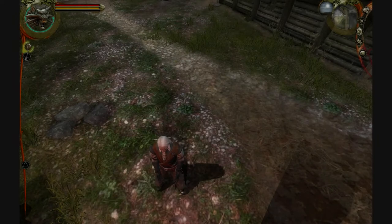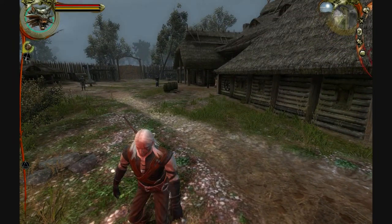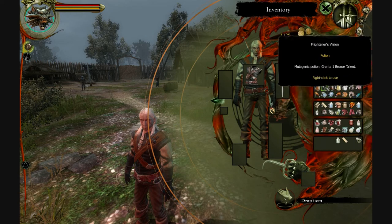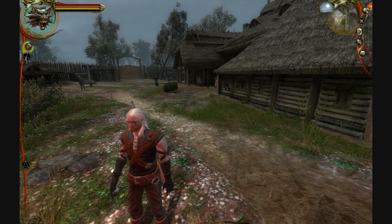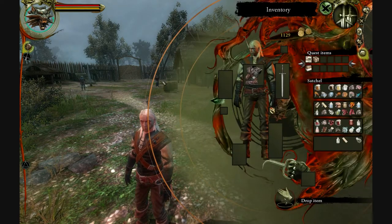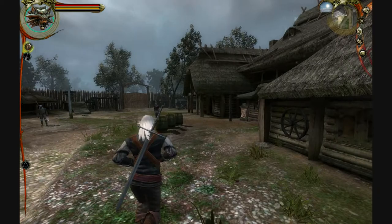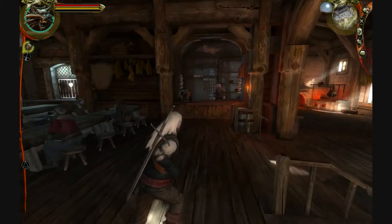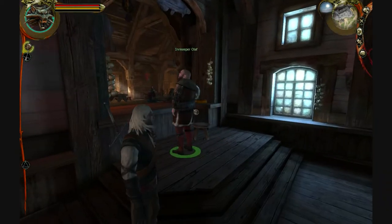Right there I drink the Frightener's Vision. Now I am just sort of reorganizing my items for no real reason. In patch 1.5 they actually added auto sort and auto stack, so you are never going to see me doing that again unless I am just clicking that one button.